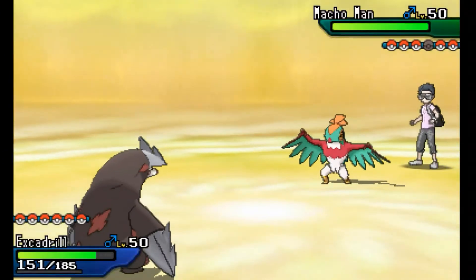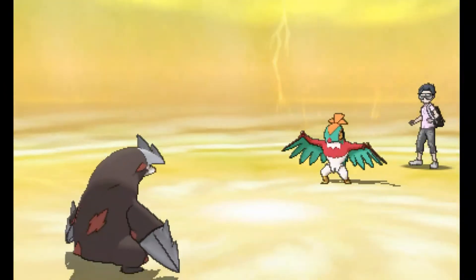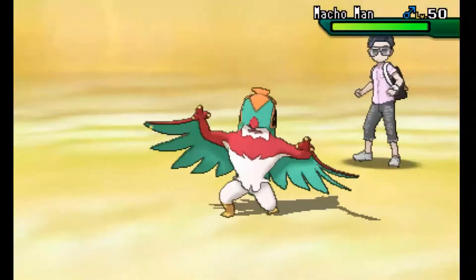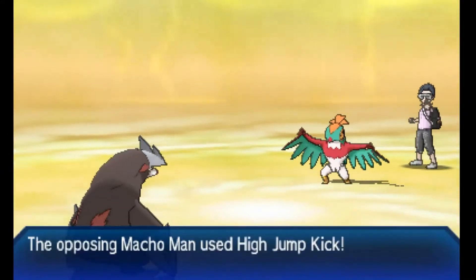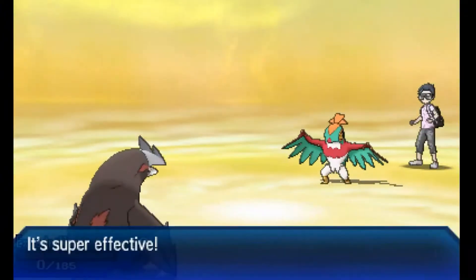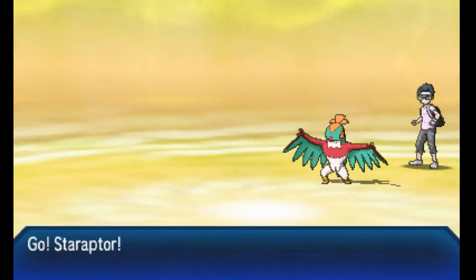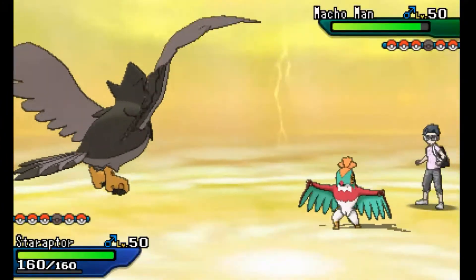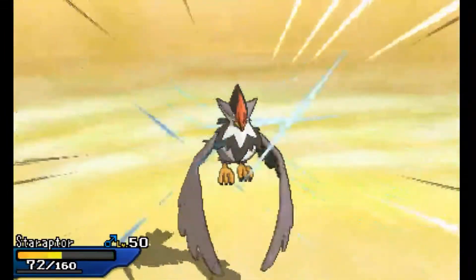It'd be nice to have Protect because a lot of Hawluchas carry High Jump Kick. But this one actually goes for Swords Dance, expecting me to switch out. I'm just going to Rapid Spin here — that's a pretty risky play since I no longer have my Sash on Excadrill. Now this thing is at +2 Attack and a High Jump Kick will completely take me out. But Excadrill has done its job. Since my opponent didn't go for High Jump Kick the first turn, that's going to make this a little bit easier.